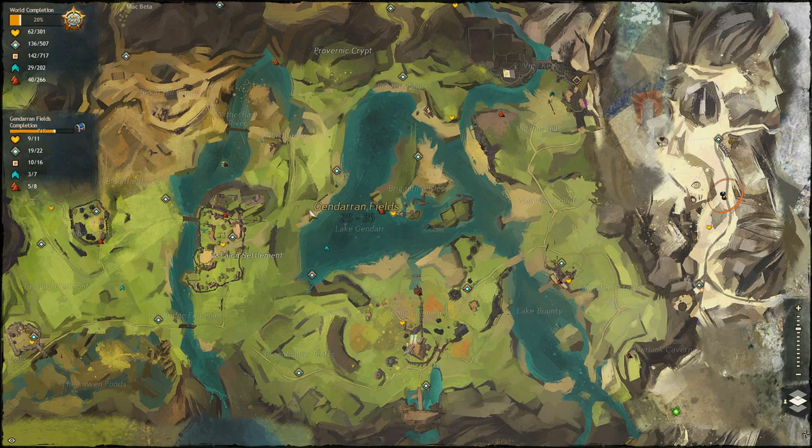You can ping or draw on the world map or mini map by holding shift and clicking or clicking and dragging. You can also set a personal point of interest by holding alt and clicking. Your party members can see these on their own maps so they are a useful communication tool.